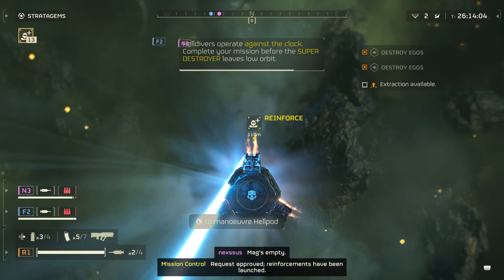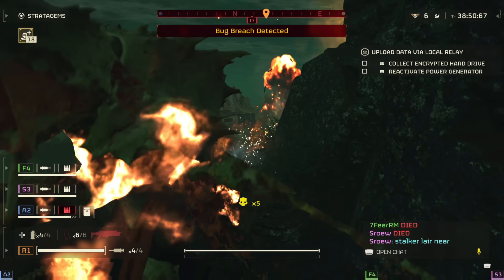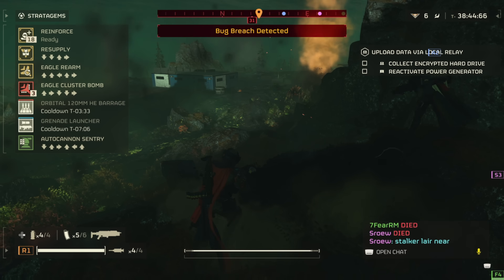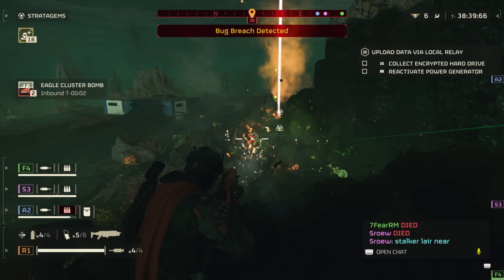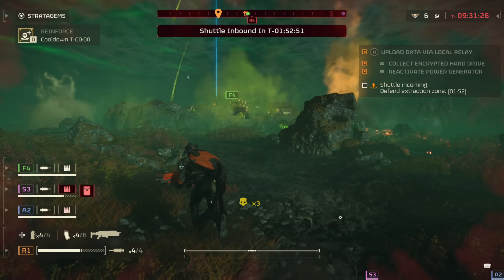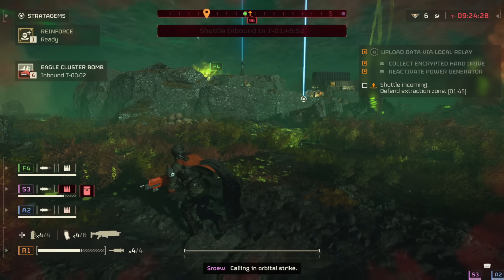Number seven: speaking of reinforcements, let's talk about enemy reinforcements. You can actually interrupt enemies from reinforcing their team. You can see a bot getting a flare ready to shoot up and call down a drop, and you can see a bug starting their howl getting ready to cause a breach. I know it's not always easy, especially when things get hectic, but if you ever see enemies beginning this animation, make sure you target them ASAP. You don't get a big window to do it, but if you do, you will save your team so much headache.